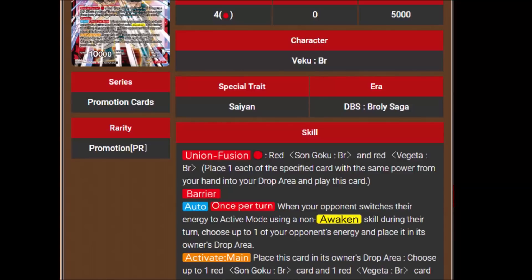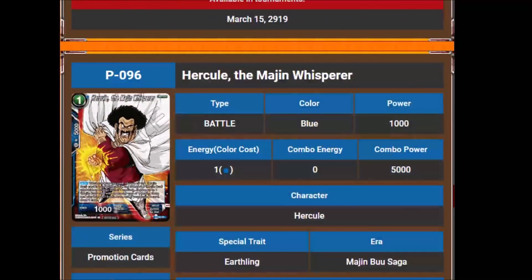I don't understand the energy hate when they already got rid of Trunks, and Senzu Beans is really the only big thing that's left besides Soul Striker hate.